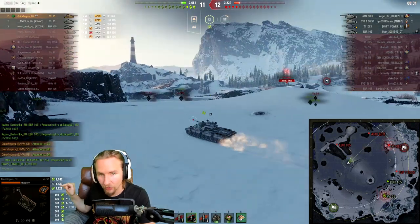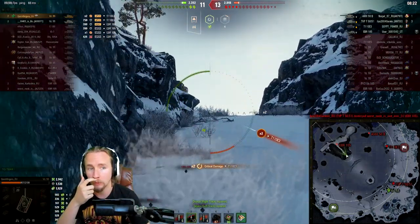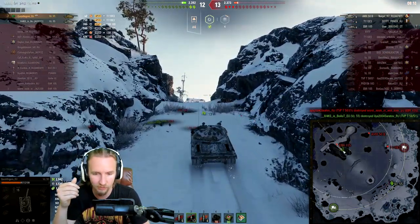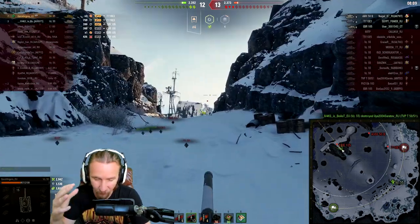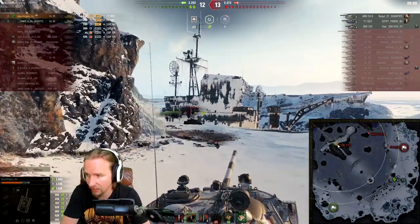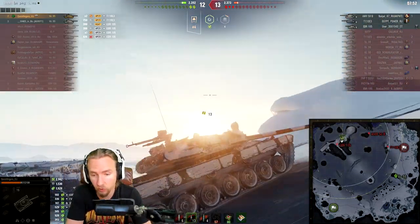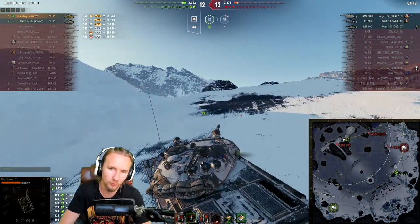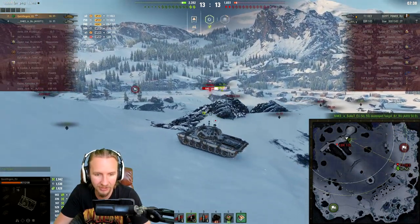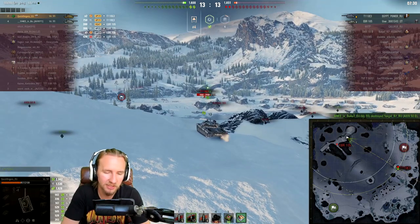I wanted to show a slower game so you can get an idea of not just how good this thing is for yoloing into a dip. The mobility of the vehicle — it's definitely not the fastest thing going up a slope, but it's by no means slow, thanks to its fairly decent ground resistances on hard and medium terrain. It is pretty bad on soft terrain at 2.3 or 2.5 depending on how you look at it. There's a bit of contention in the community about whether the published statistics match actual hidden values, but all you really need to know is that this thing is no slouch and we're able to get around to where we need to be.